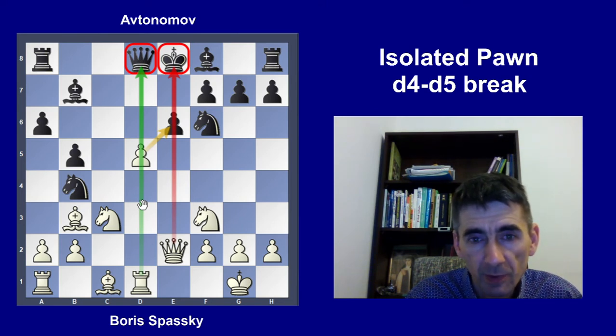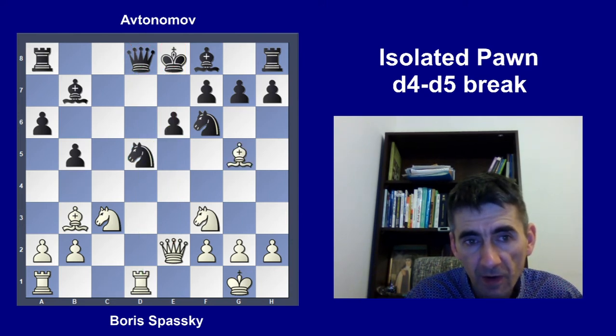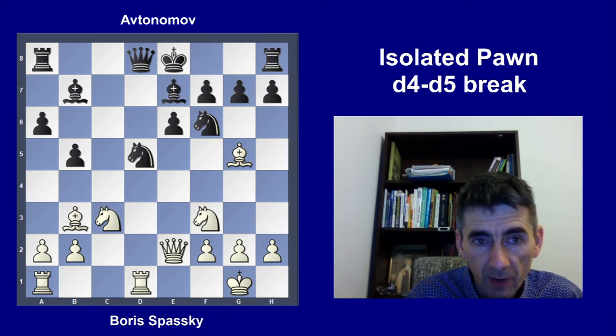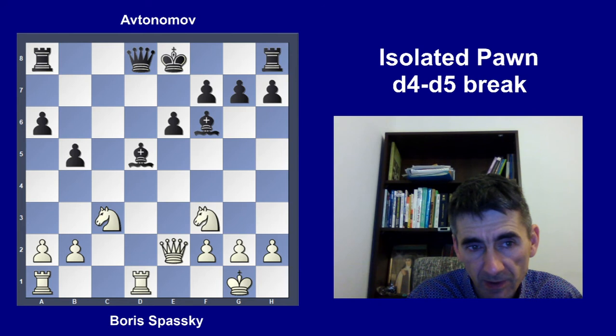So d5 — white wants to open files to attack the king and queen. Knight b takes d5, bishop g5 pinning the knight. The f6 knight is also pinned, and the d5 knight is also pinned, so white is ready to win material. Bishop e7 is the only move to block the e-file so the e6 pawn is no longer pinned and can recapture on d5. Bishop takes f6, destroying the king's position. If black captures with the bishop, that opens the e-file — so after bishop takes d5, bishop takes d5, knight takes d5, the black e6 pawn cannot recapture, and white wins a piece.